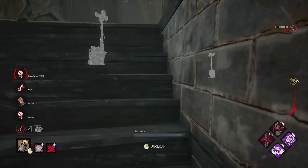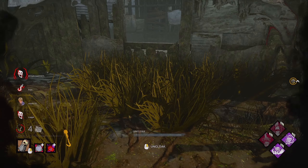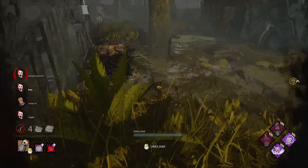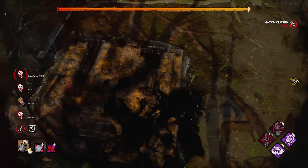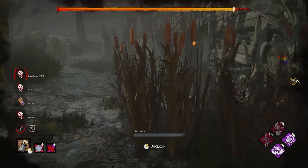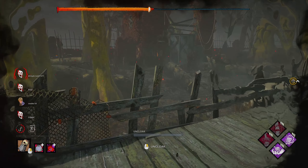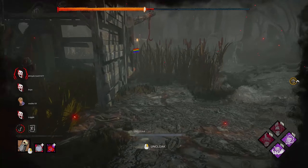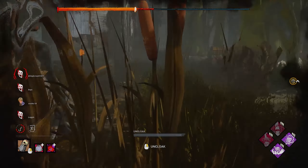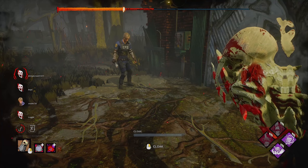Hello, Meg. Dead Hard? You don't have Dead Hard — okay then. That's a good Dead Hard right there. Why didn't you throw the pallet, Meg? Do you have Power Struggle? I love to say, it would not surprise me if there was another Power Struggle gamer in the lobby. Meg's dead, so that just leaves Leon. They played a Hatch Offering, so I know the hatch is going to spawn here at the killer shack.